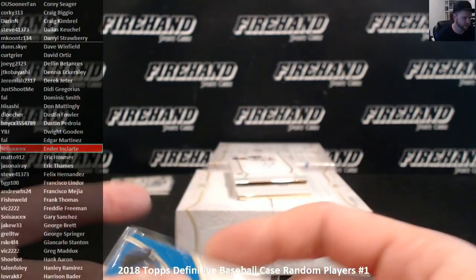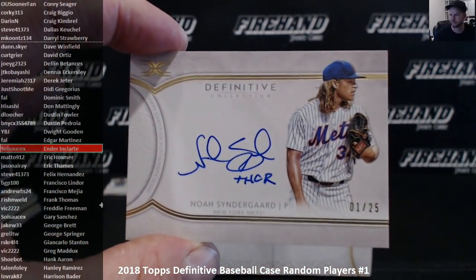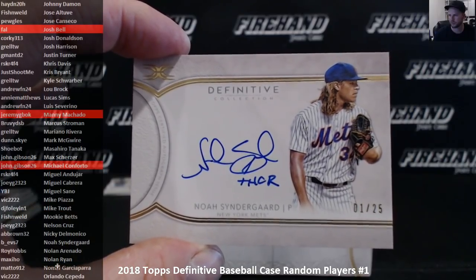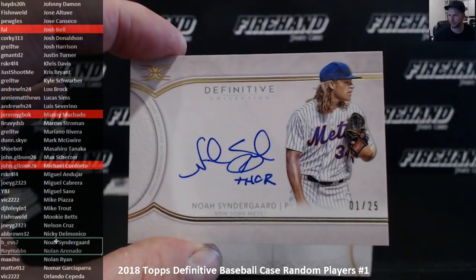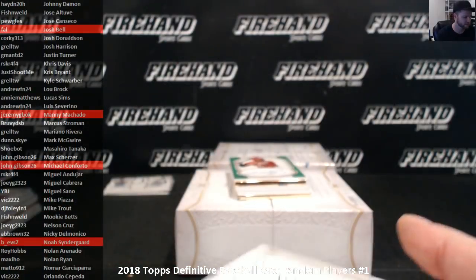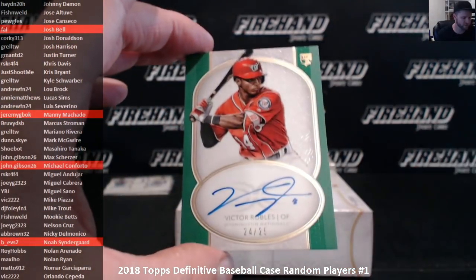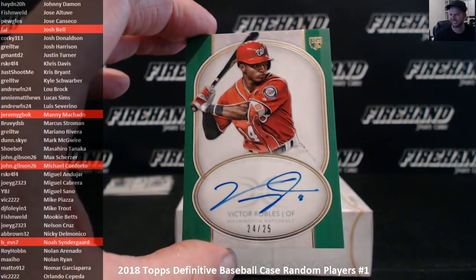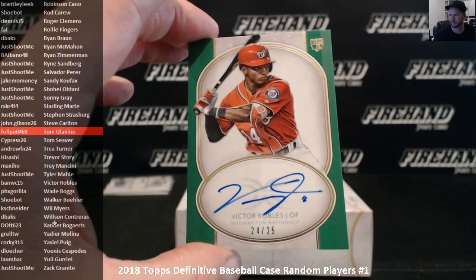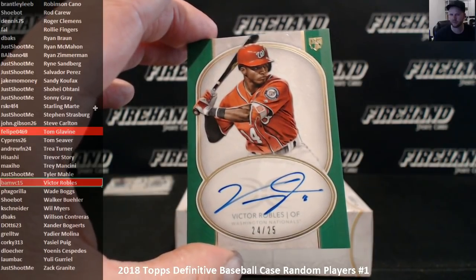Inscription auto, number 1 out of 25 — inscribed 'Thor' — Noah Syndergaard. BEVS7 gets Syndergaard. And a green rookie — where's the V's? Banned VC15 with Victor.